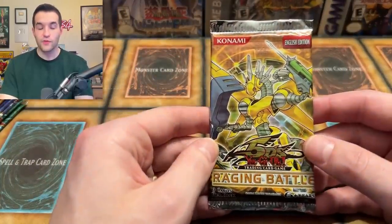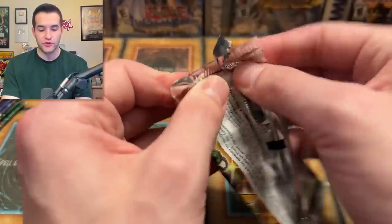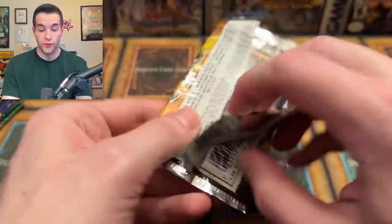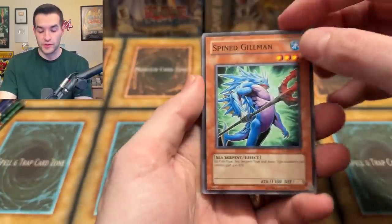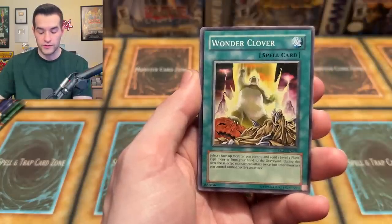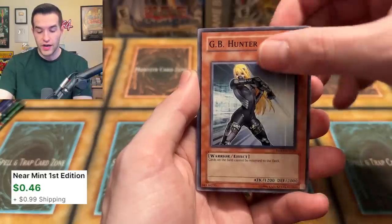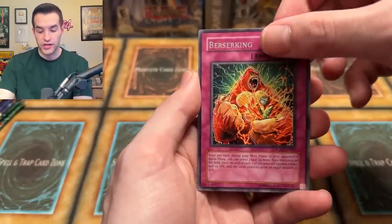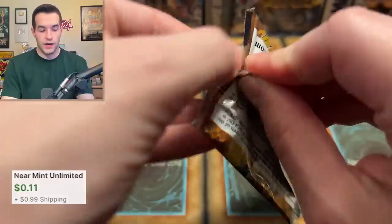Next up, this set — Raging Battle — obviously had the Ultra versions. This is a lot older, around 2011 or 2010. You get an Ultra Power Tool, an Ultimate Power Tool, or a Ghost Rare Power Tool, or all three — who knows? It wasn't a Secret Rare back then. Can we get the Power Tool? We have Spine Gilman — he's an Edison card — Morphtronic Bind, Mirror of Oaths, Wonder Clothes, Evil Thorn — crazy good card — Black World Wind, also a crazy good card. We have GB Hunter, Berserking, and a Minoan Centaur. We have not pulled a foil yet, guys.